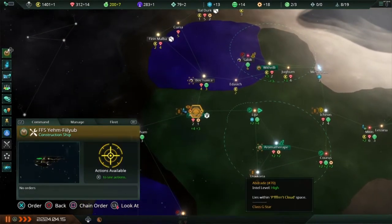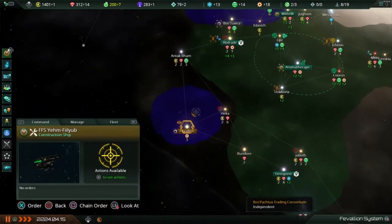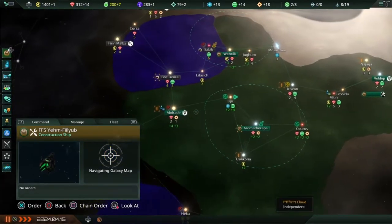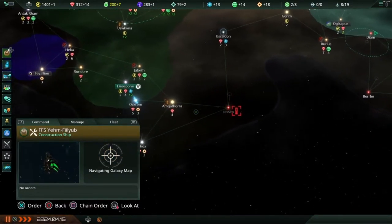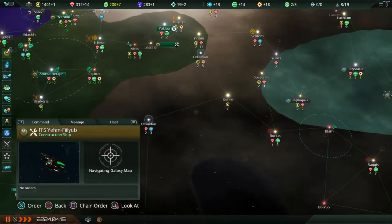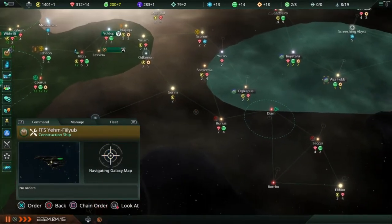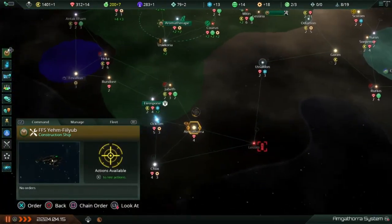Maybe I was cut off by the pirate base that was here. I don't think it was anything else because they're crossing back and forth in our space and we're not hostile with each other. So I'm wondering if it was because there was a pirate base here, and then we have the Cult of Light here, so all of this stuff in between maybe was cutting off the construction ships. I have one construction ship on its way to build a frontier outpost right here, so I can cut off at least the expansion of their borders, although they could still build over here.